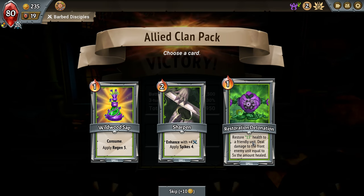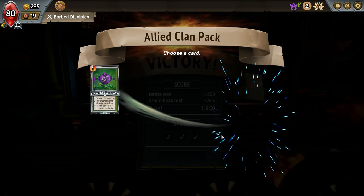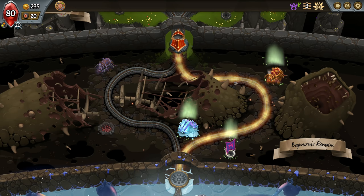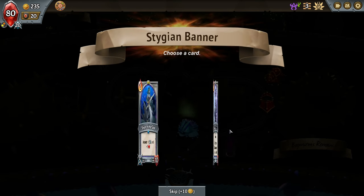Regen of 5 — now that we have a bigger unit, this Restoration Detonation can actually work out. We'll take it. Okay, forge spells and regain health — we don't need that. Units — Stygian unit. Let's go down here, let's grab the unit first.